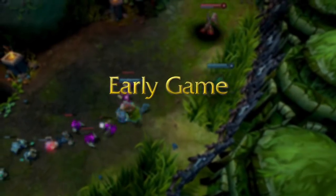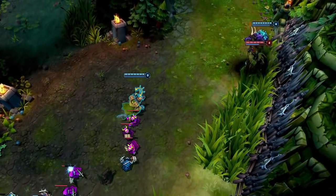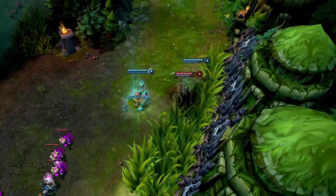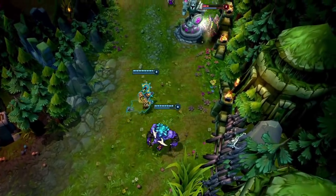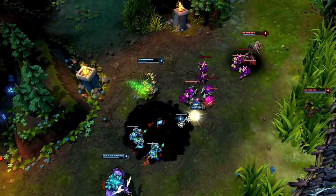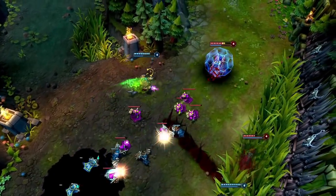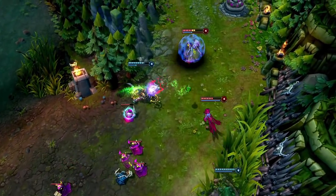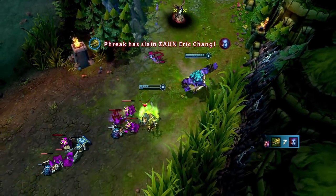In the early game, Twitch should always look for aggressive openings, stacking deadly venom and triggering Expunge. As Alistar locks up Morgana, a few basic attacks into Expunge forces her to flash out and heal. By maxing Expunge immediately and holding onto Venom Cask, Twitch can deal a surprising amount of burst damage. Evelynn gets spotted exiting the brush, so Twitch stacks deadly venom with Venom Cask and basic attacks, taking her down almost immediately with Expunge.